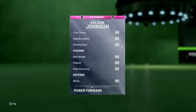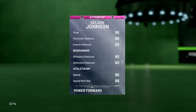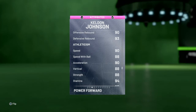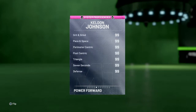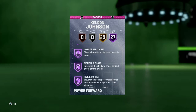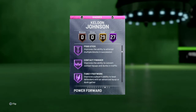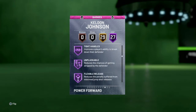95 three-ball, 90 driving dunk, 86 ball control, speed-boosted. Defense is crazy — the defense is nice. His rebounding is up there and he's fast — 90 speed. Let's go through the badges. He's a 6'5" power forward, he can also play small forward. Catch and Shoot, Relentless Finisher, Clamps, Intimidator, Contact, Pogo Stick, Giant Slayer, Downhill, Quick First Step, Tight Handles — he's gonna be dribbling and breaking ankles.